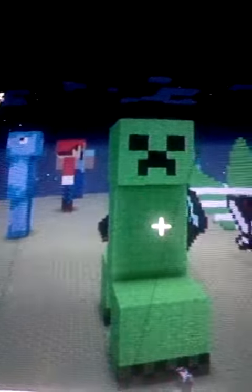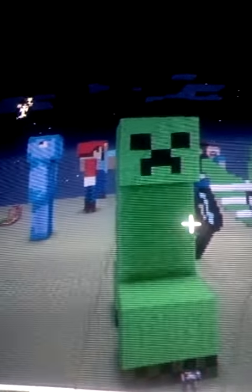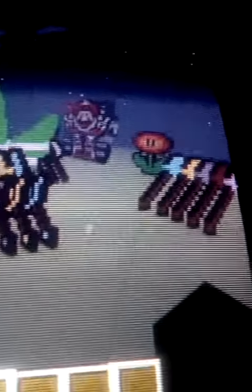We got the Creeper, we got a list of the squid, we got Cartman in the background. Steve, Hero Brian, Diamond Minecart, Mushroom, Cal, and then we got Notch in the back - you can't see him. We got the Adidas Leaf, we got Mario, we got Batman and Spider-Man, we got the flowers.